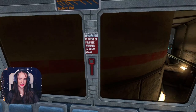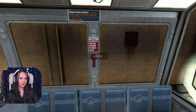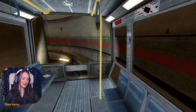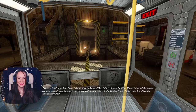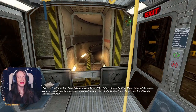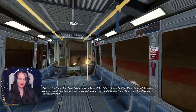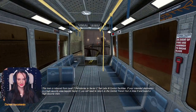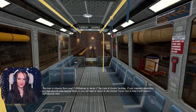In a vent of fire, use hammer to break glass. I wonder — have people actually done that at some point? I don't know if those little learning pop-ups are supposed to happen; let's see what happens throughout the game. I'm hoping Black Mesa is not as scary as Half-Life Alyx, because I did not deal well with that. If your intended destination is a high-security area beyond Sector C, you will need to return to the Central Transit Hub in Area 9 and board a high-security train.